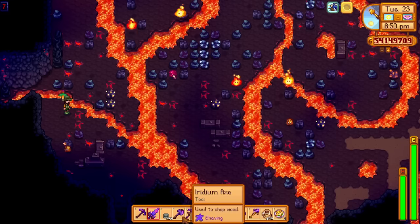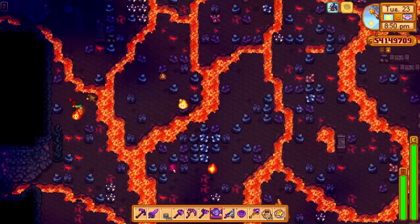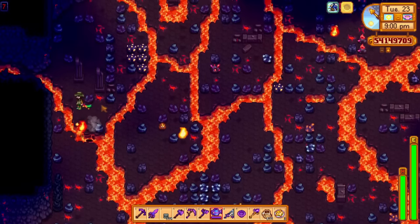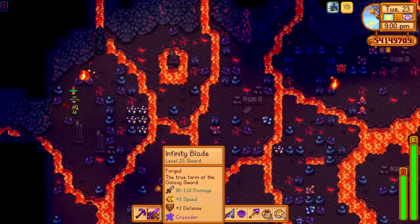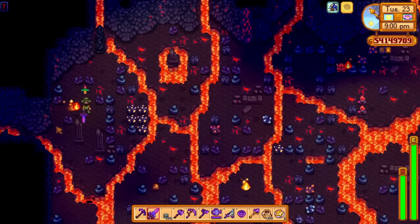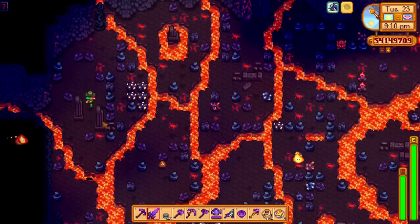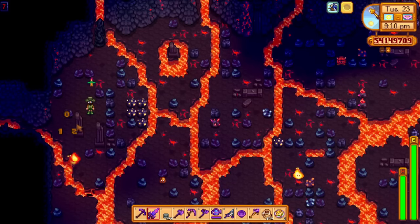This one looks a bit different - I've never normally seen this myself, but I could be wrong since I don't spend much time down here. This looks completely different - it's insane. Just little streams of lava coming all the way through the map, making you use your watering can to get across and make bridges.